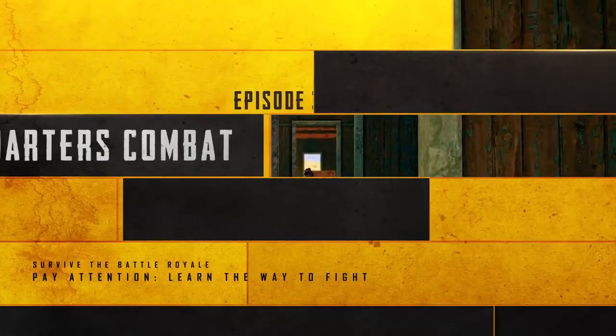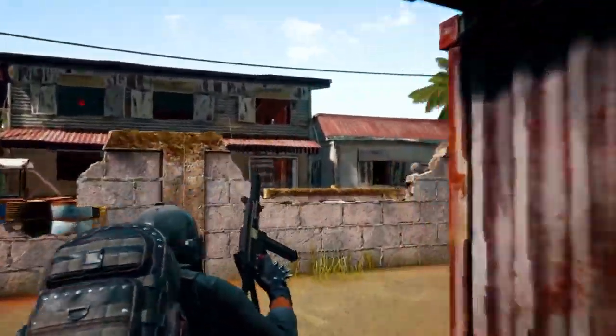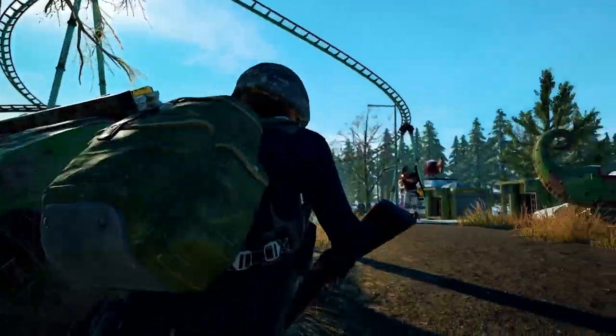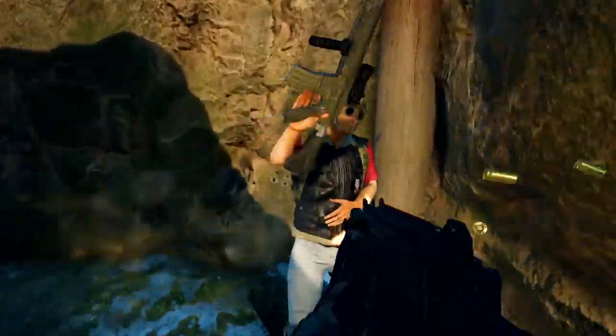Don't worry, PUBG Mechanics is here to help as we examine close quarters combat. The chance of you coming out the victor in close quarters depends greatly on your weapon choice. You may want to use an old faithful like the M4, but weapons with a high damage per second, or DPS for short, like SMGs or shotguns, will give you the tactical advantage in a tight situation. Let's break them down.